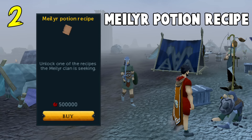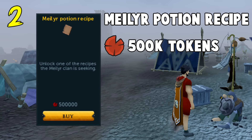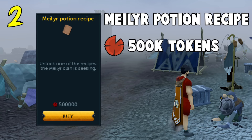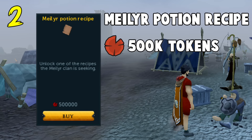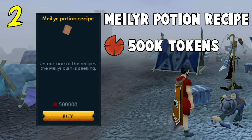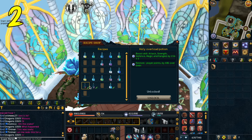Onto number 2 of the top 10: the Melia Potion recipe. This costs an insane 500,000 Dungeoneering tokens and allows you to make combination overloads, which are critical for bossing and slaying certain creatures. For example, the Searing Overload protects you from dragonfire as well as boosting your stats like the regular overload. I've never purchased one of the recipes this way — let me know in the comments down below. It says unlock one of the recipes the Melia clan is seeking. Now is that 500,000 tokens for one? Because that is insane. I purchased them from Lady Melia for a few million GP, which is definitely the way to go about it. I would not bother blowing 500,000 Dungeoneering tokens on them unless you're level 128 and have enough to waste.